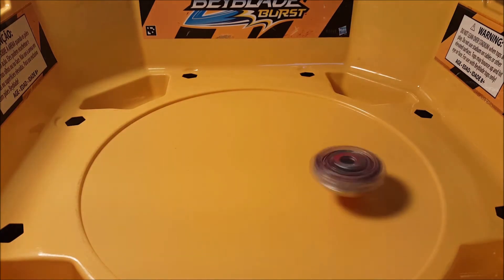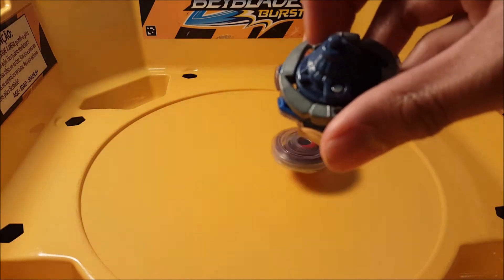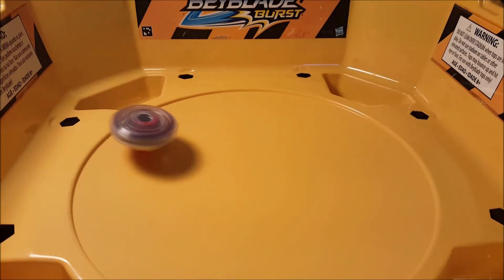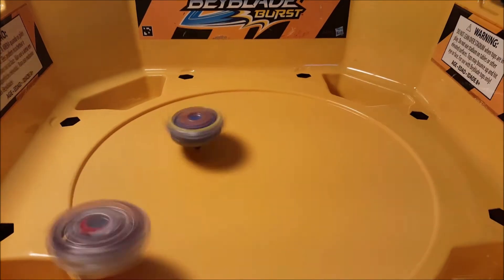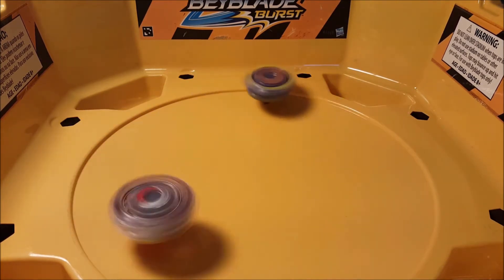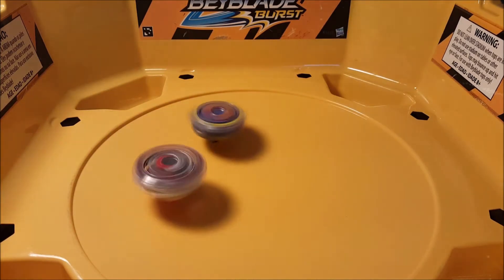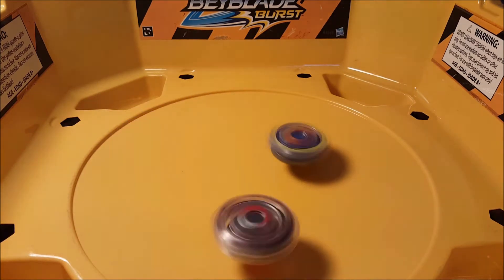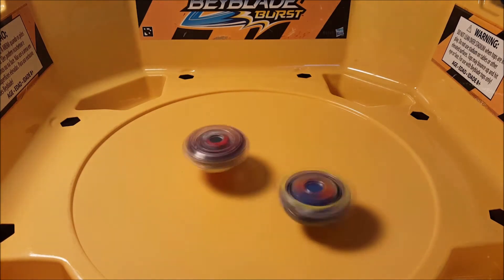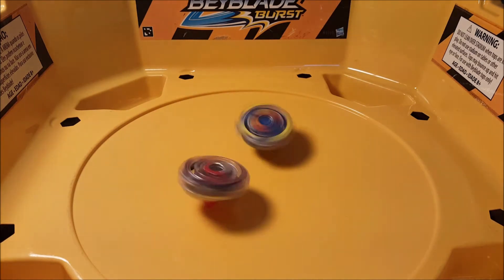Let's do a test battle with Valtryek — this is Wing XL, I'll just call it by its sister card name. So let's go, three two one — I ripped. Valtryek is circling. Hopefully this doesn't turn into a long boring battle. Hopefully we'll get a burst finish. They are making nearly no contact — this is such a sad battle. But the colors on Doomsizer are actually nice, not too bad.